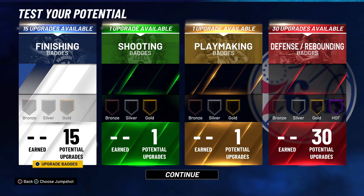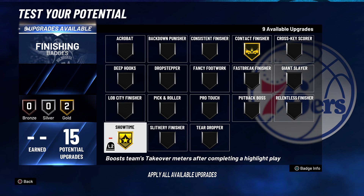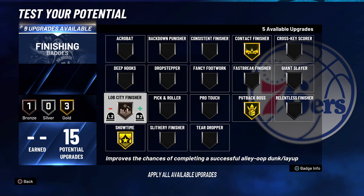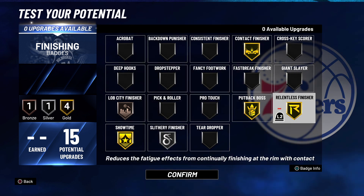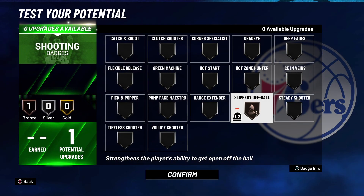For the badge setup, max out your finishing badges — you get 15. You want Contact Finisher at gold so you're dunking on everybody. Go Showtime gold so you're boosting your teammates' takeover meters every time you get a nice dunk — this is especially useful in rec. Next, go Putback Boss gold, which is important in rec since all you're doing is getting rebounds and dunking. You can also go Lob City Finisher bronze — you don't need it any higher. Then go Slithery Finisher silver. For your one shooting badge, go Slippery Off-Ball so you're moving faster off the ball.